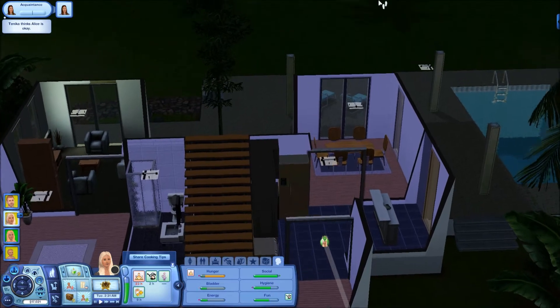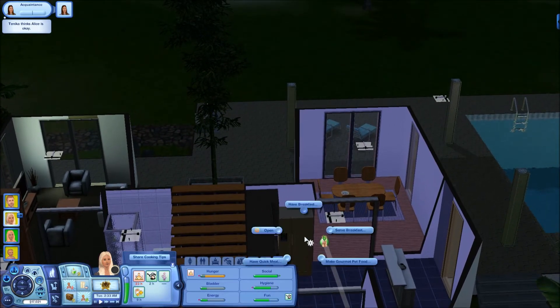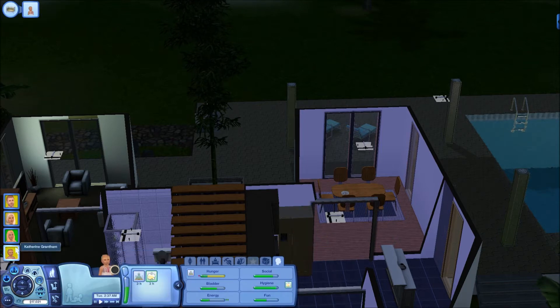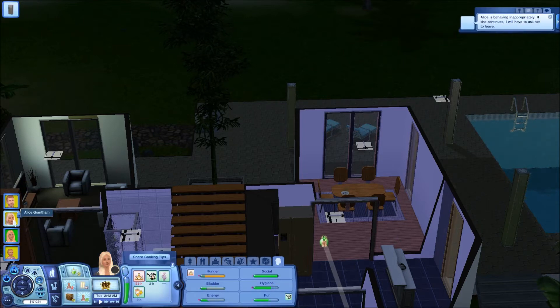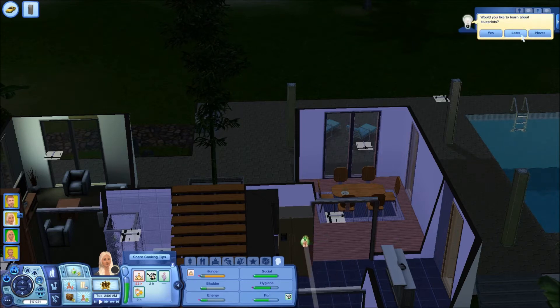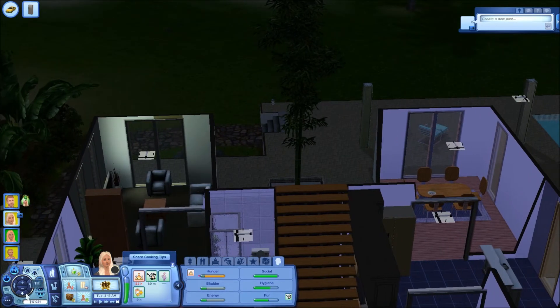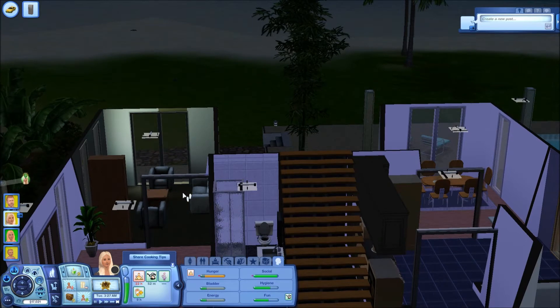I'm just going to make sure that these Sims are a little bit happier. She's sleeping. So she's coming home, and when the sun comes up we shall go and swim and then you can see what it looks like. I haven't tried this before, so I just thought Sunlit Tides was the best place to do it really.